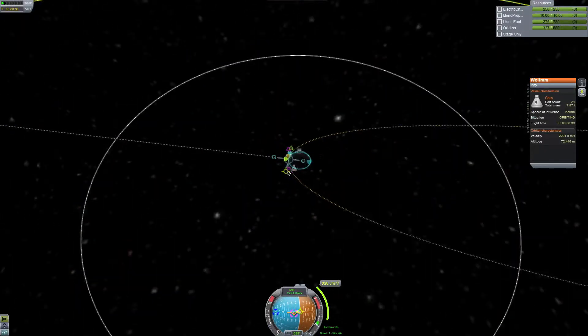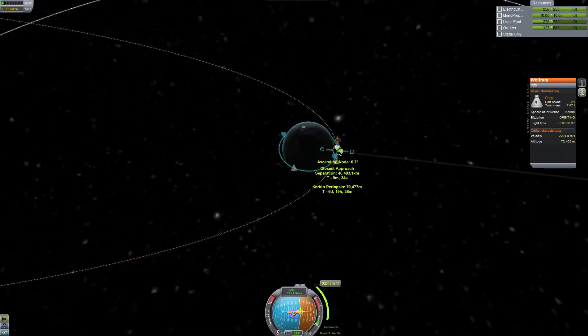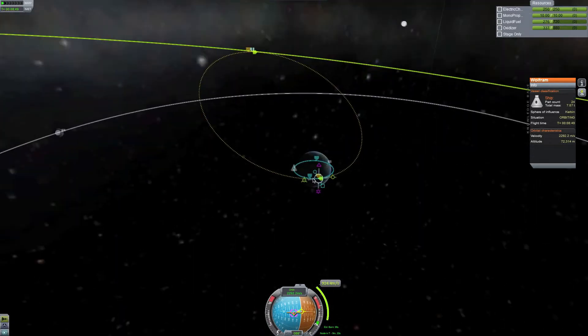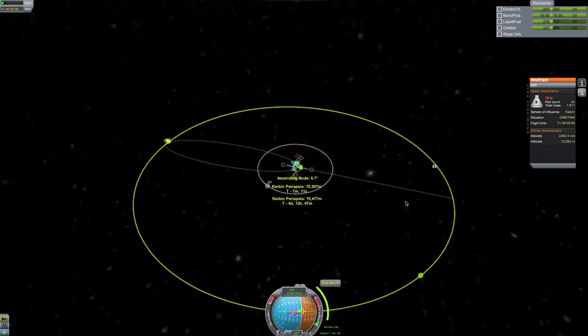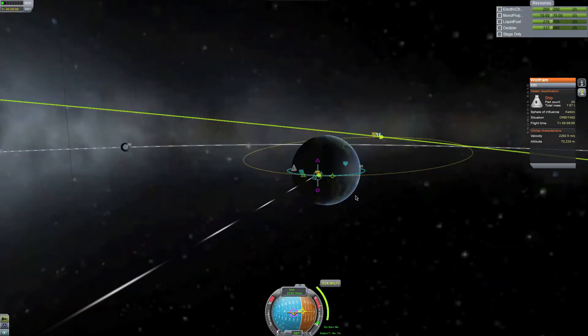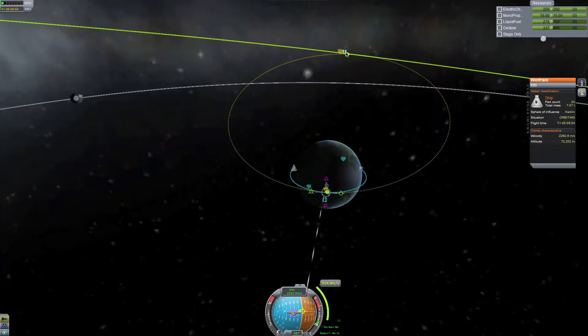Let's say I change it to my descending or ascending node and bring my descending node out. I'd be there when this is all the way around — you don't want that either. We'll do it at the descending node because this way it's closest to my periapsis. I'm doing my ascending node, and from there I'll change my orbit when we get out there.